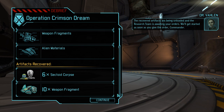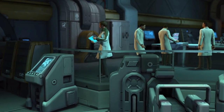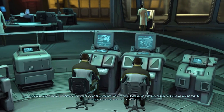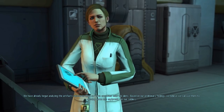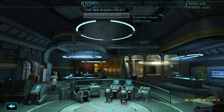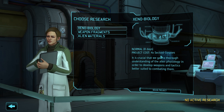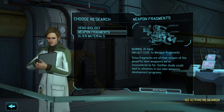The recovered alien artifacts are being unloaded and the research team is waiting. Let's go to the research labs first. "Hello Commander, my name is Dr. Vahlen. I oversee the research labs. We've already begun analyzing artifacts from our first encounter. We believe we can use them to develop new equipment for our soldiers." Alien Materials goes toward armor, Weapon Fragments toward better weapons, and Xenobiology toward miscellaneous things like capturing aliens. We're doing Weapon Fragments today - you'll see why a little later.